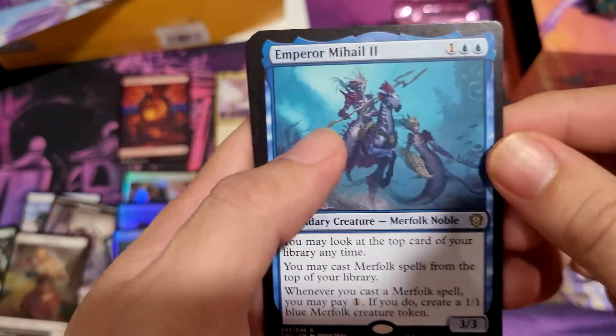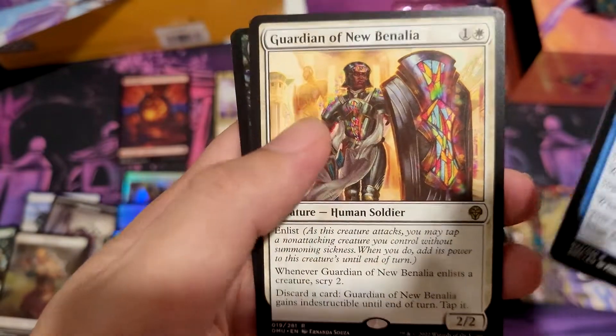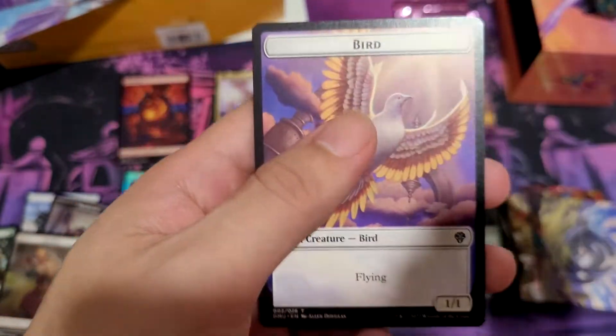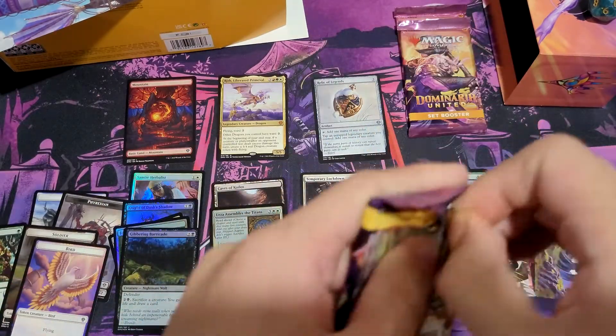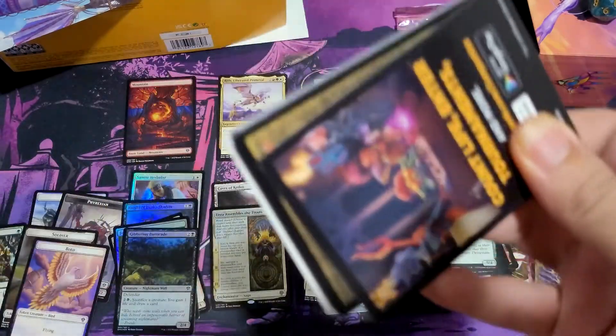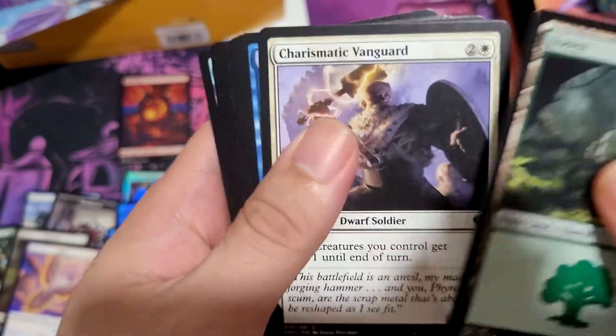Emperor Mehel the Second. Mirror-Folk, Guardian of the Citadel, Benalia, Gibbering Barricade. Three packs left, and hopefully a good list card for my second one.